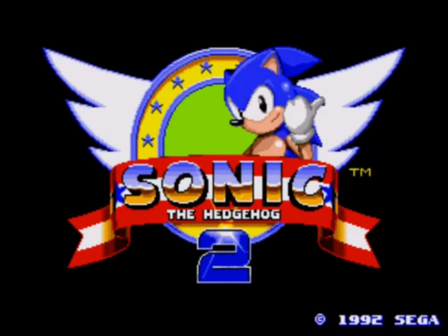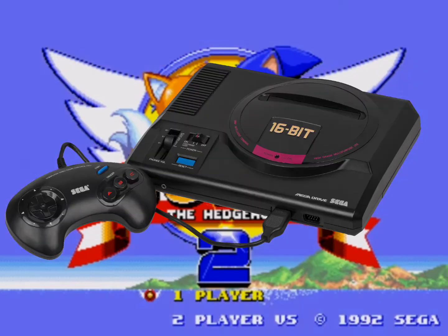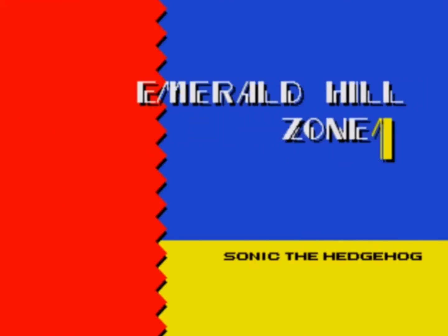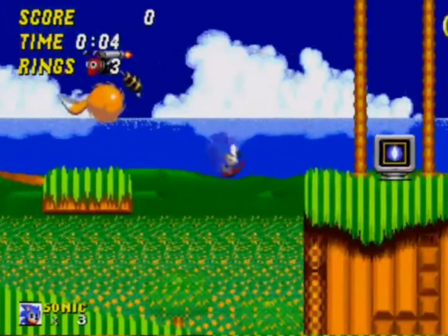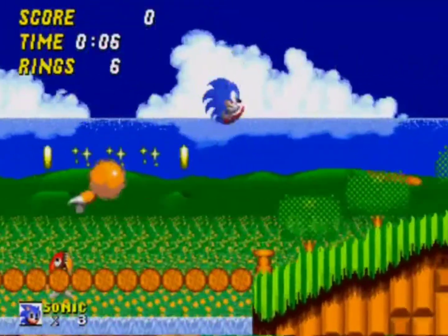Sonic the Hedgehog 2, released in November of 1992 for the Sega Genesis — Mega Drive if you're a silly bloke — Sonic 2 is the sequel to the ever-so-popular game Sonic the Hedgehog. You run, roll, and jump through various obstacles laid out in different zones similar to the last game, but this time you have a new face to get sick of!